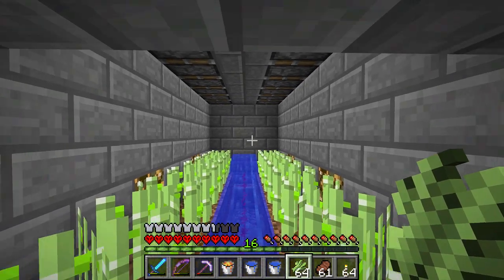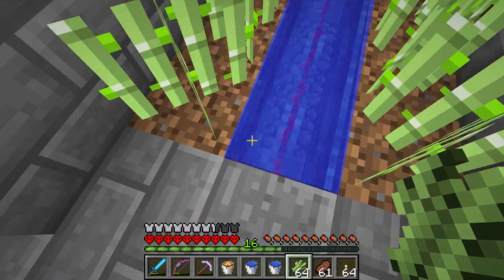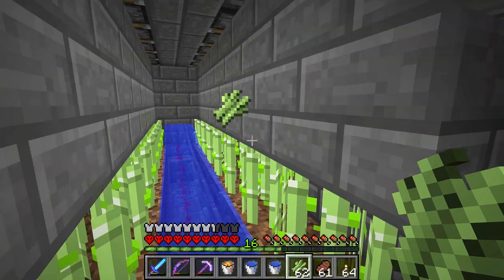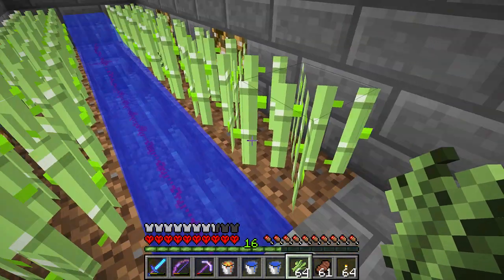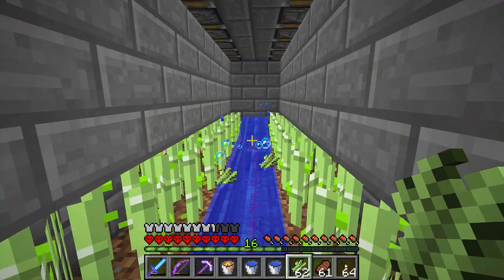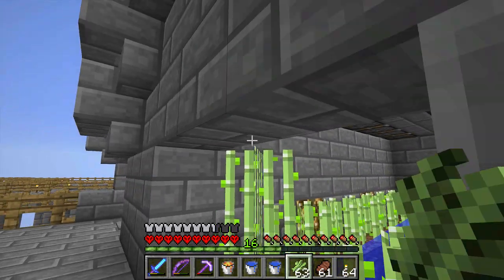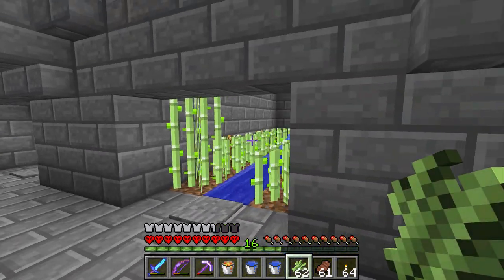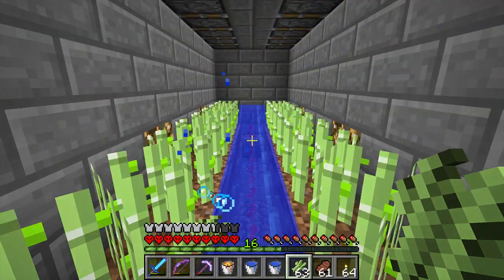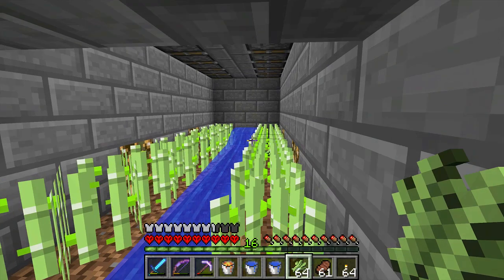Standing on the pressure plate causes nothing to happen if there's no sugarcane ready for harvesting. But you can also stand on the pressure plate and whenever any sugarcane grows, it will automatically harvest it and reset the machine. So you can stand right on this pressure plate and go AFK and just keep waiting for sugarcane to be brought right to you. It has basically two modes: a manual mode where it won't harvest until you step on the pressure plate, and an automatic mode where it will continually harvest as long as you are on the pressure plate. Now let's go to a creative world and I'll show you exactly how to build it.